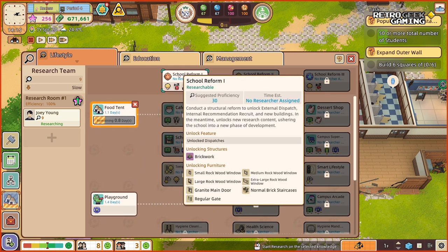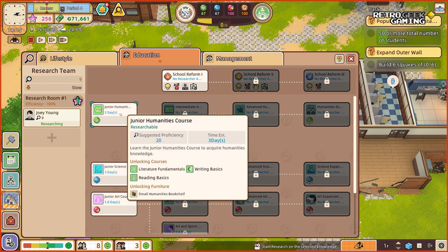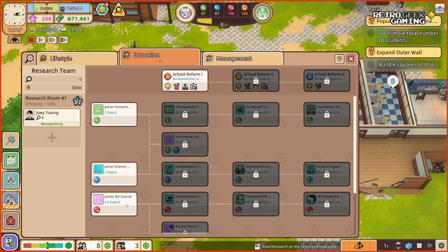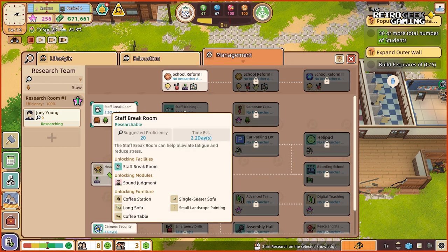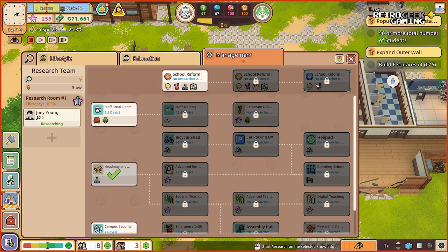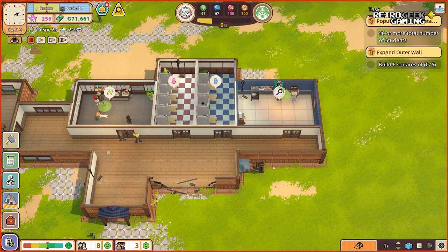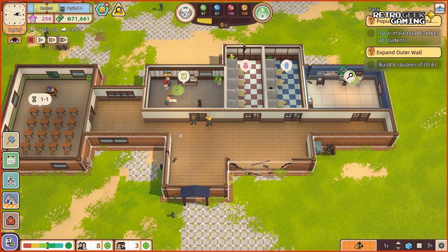One is the food tent, so we'll be able to set up a tent to sell food. And the playground with some games and furniture. We also have school reform — a structural reform to unlock external dispatch, internal recommendation, recruit, and new buildings. There are even more things: some courses, an art course, the possibility to create a staff break room, and campus security.